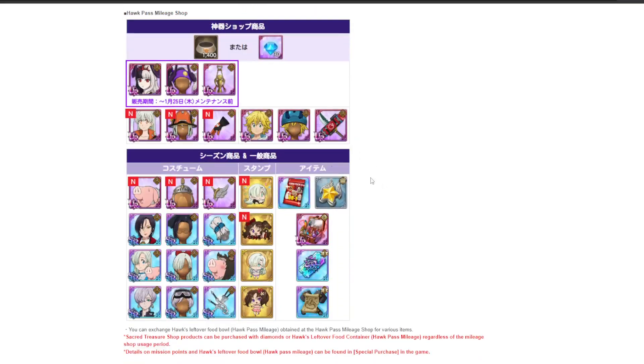The new Hawk Pass outfit is a brand new Queen Liz. It actually looks very good — it's like a fighter or fireman's outfit, and the cut-in looks very nice.